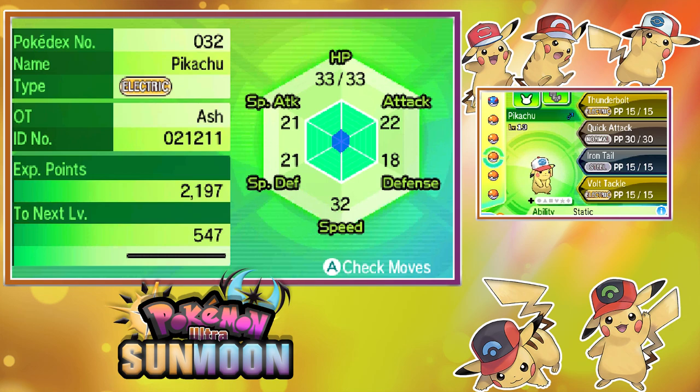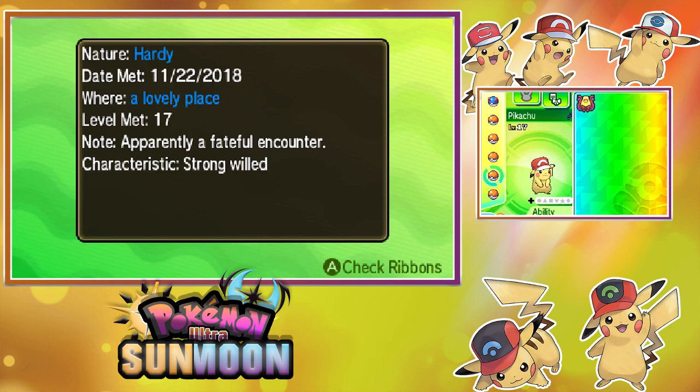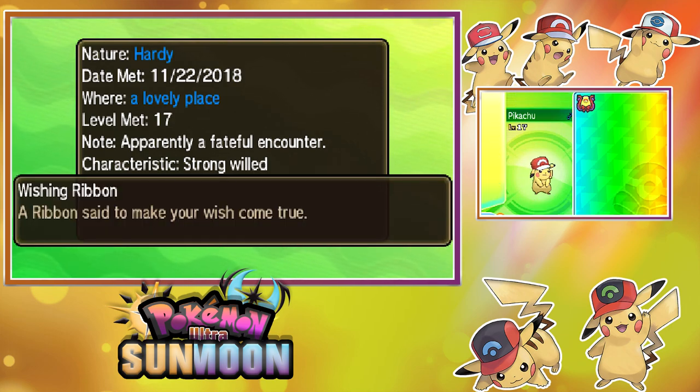Second to last is the Kalos Cap Pikachu. OT Ash. Top screen shows stats. Male Pikachu, level 17. Moves: Thunderbolt, Quick Attack, Iron Tail, and Electro Ball. Nature: Hardy. Date met: November 22nd, 2018. Where: a lovely place. Level met: 17. Apparently a faithful encounter. Characteristic: strong willed. And it has the Wishing Ribbon.